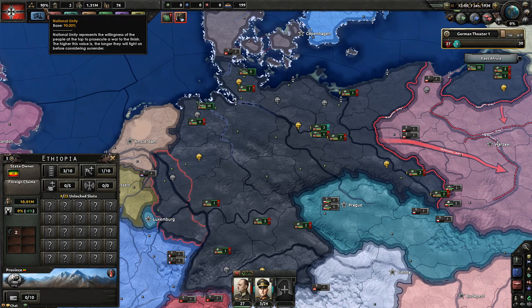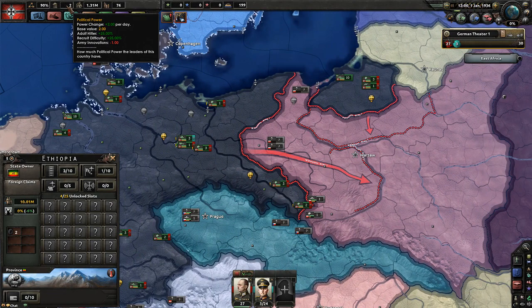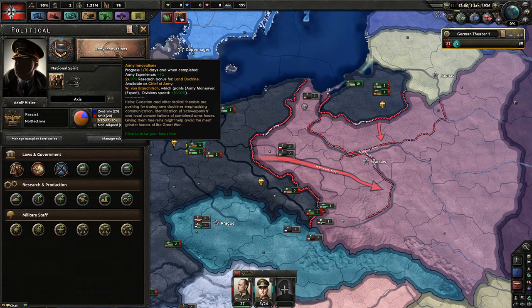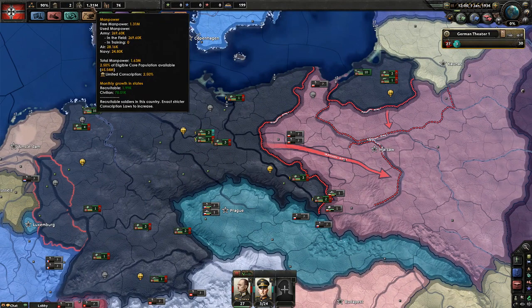Next to national unity is the little Greek or Roman building icon — that's your political power. For me it says 2 right now, for Scott it says 1. If you hover over it, it says political change plus 2 per day. The base value is 2; because I have Adolf as a leader I get 25%, recruit difficulty gives another 25%, and army innovations deducts 1. When you click your flag and look at your focus tree, you're spending one political power per day researching a focus. We'll get into what else political power is used for later.